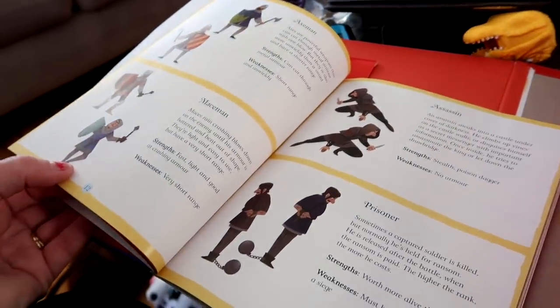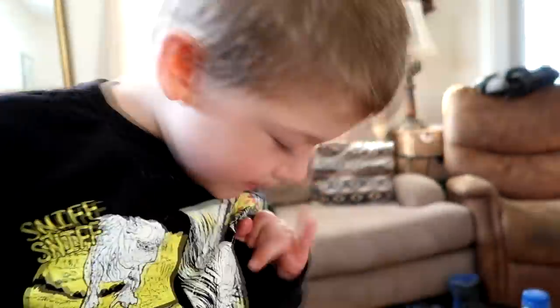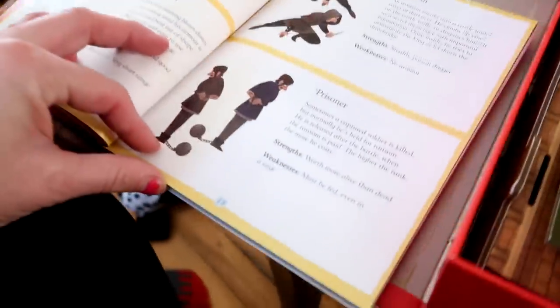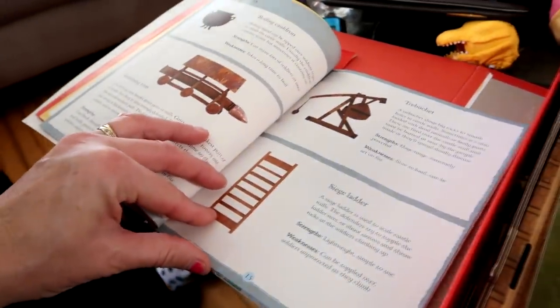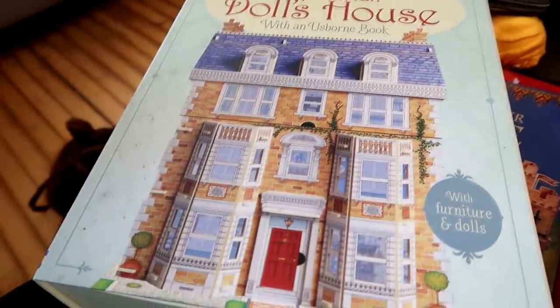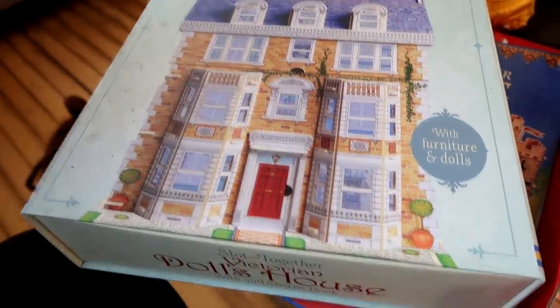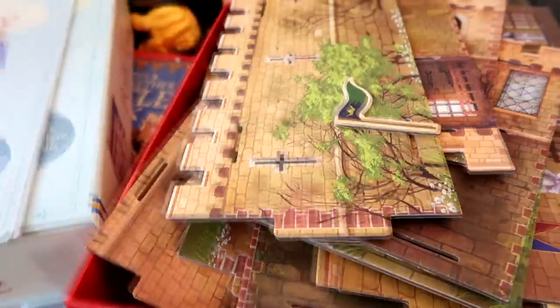So we're going to build this castle before we go for a ride on our horses. It talks about the axe man, the mace man. That's the assassin — the killer. The prisoner. Poor prisoner. These are all the things that they used for their weapons. We also have the Victorian slot-together dollhouse. That's super cool. Jacob's heart has been on this castle and so we're going to build it.